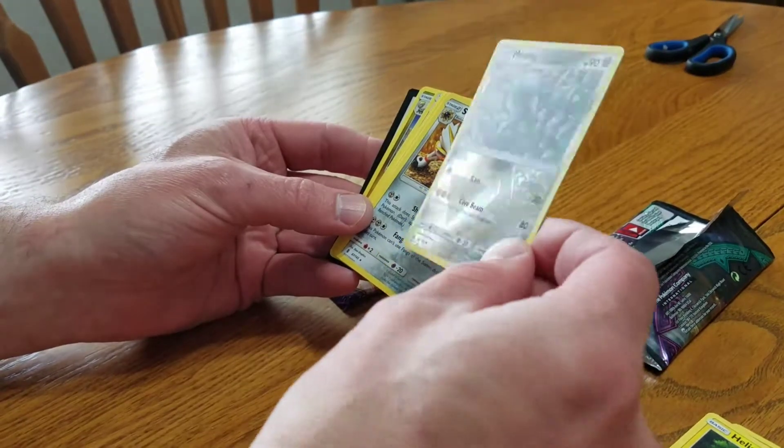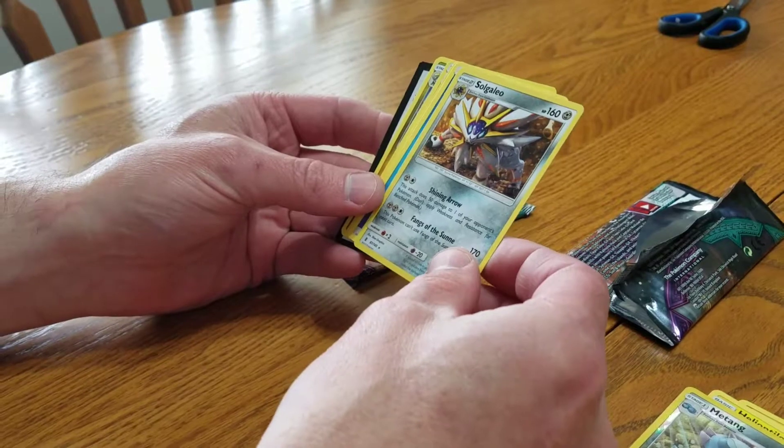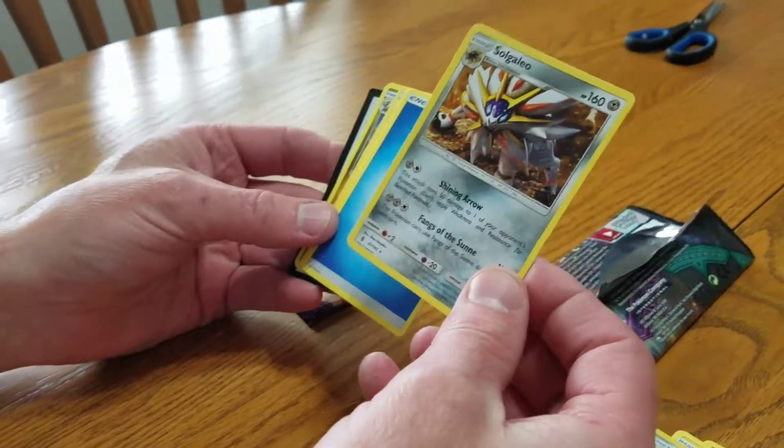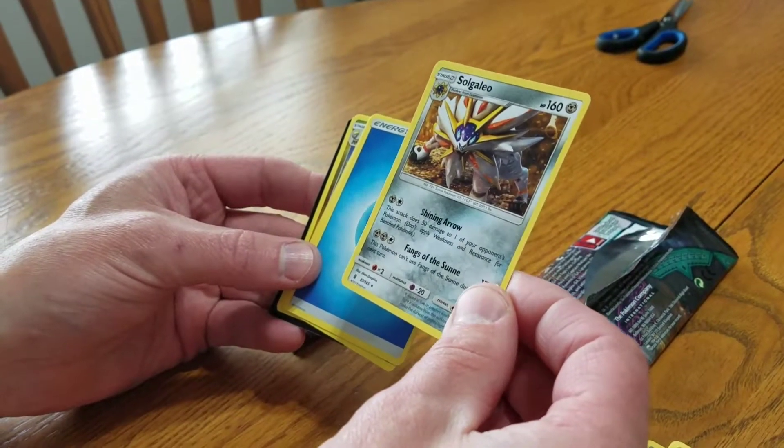This one looks good — nice and shiny. Batang — not sure what that represents. Silio — yeah, he's one of the legendaries from the game. He looks like a sparrow with thorns around his neck.